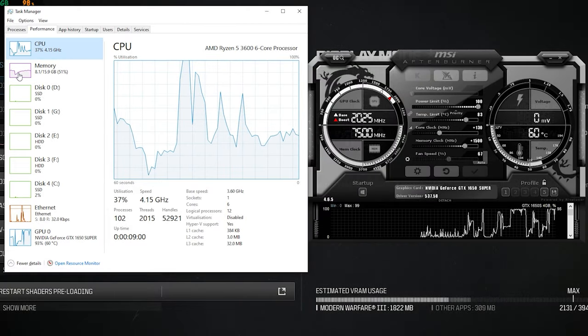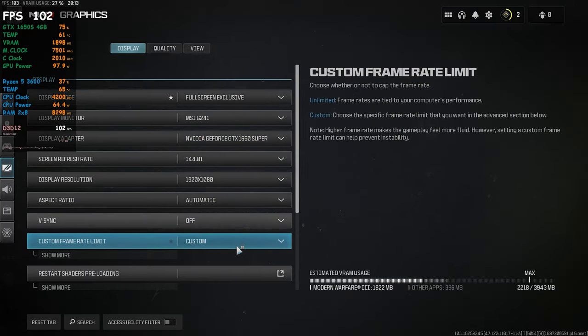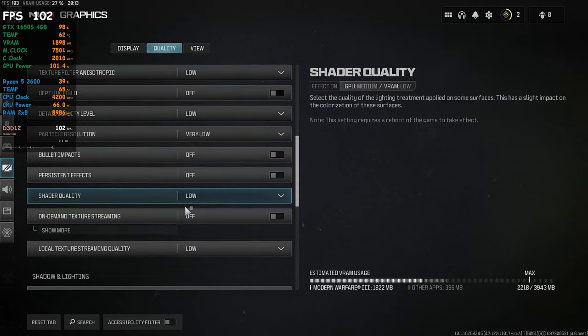Hi everyone, I'm Zheer and welcome back to a new benchmark video using the GTX 1650 Super and the Ryzen 5 3600. Today, I'll be testing Call of Duty Modern Warfare 3 Open Beta at 1080p using the low quality settings.